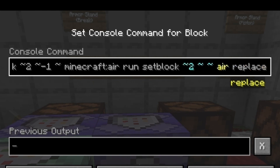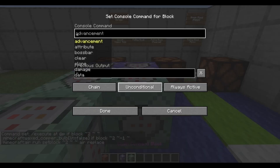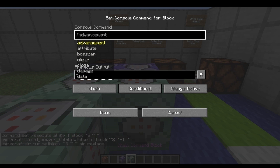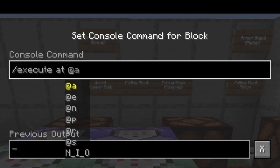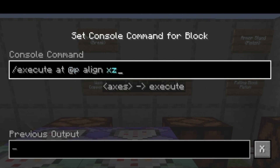The next block needs to be a chain block — remember it needs to be conditional or it'll go haywire. Always active and chain. We are going to start this command with 'execute at the player' because we want to use the player's relative coordinates. This time we're going to use 'align' — whatever command comes after this, I'm going to align it to the X and Z coordinate, and then we have to figure out the offset which is about half.